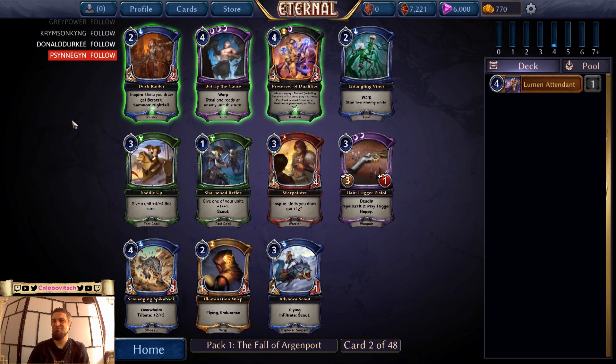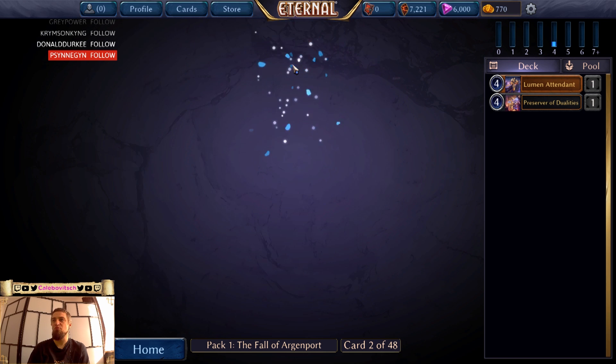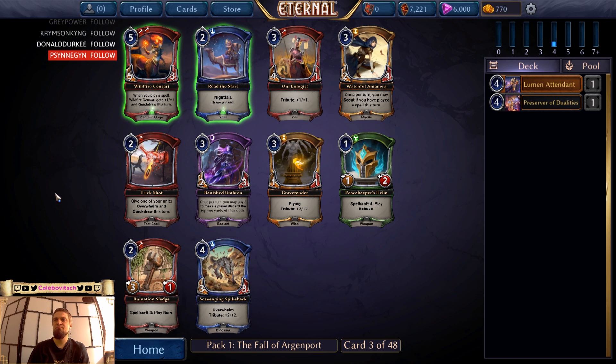What? Okay, Dusk Crater. Oh — Preserver of Dualities! That's a great card, even better than an Elimination Wisp. Now, Watchful Amanera or Grave Tender. I think I'll just Grave Tender here.